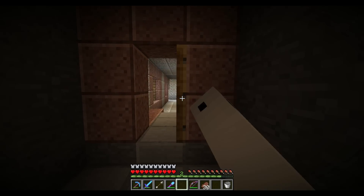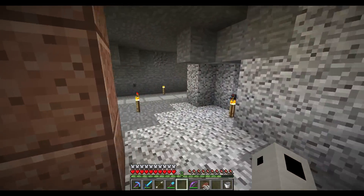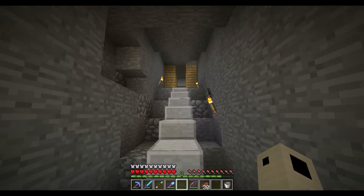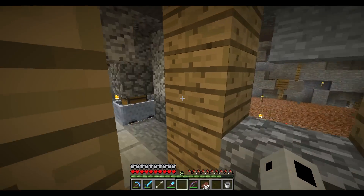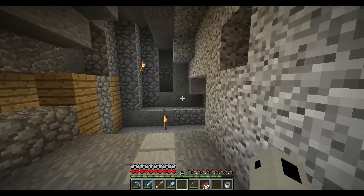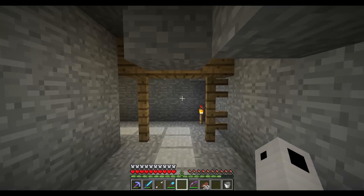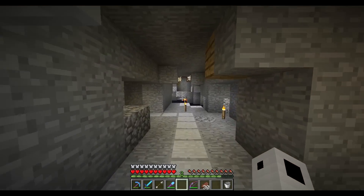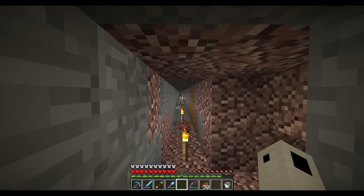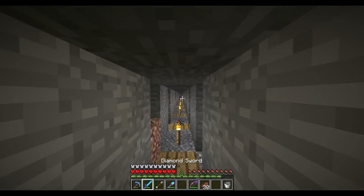Still need to clean this up a little bit and finish this hallway. What I'll probably do is make a mine cart track, kind of like the one to the skeleton spawner, and we can have a mine cart hub area in the center there. You could take a mine cart to get to the skeleton farm or a mine cart to get to the cave spider spawner farm. I think that'd be kind of cool — and they're both pretty close to each other.